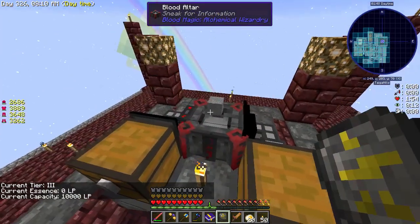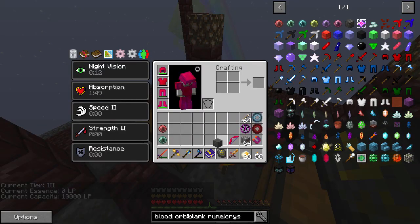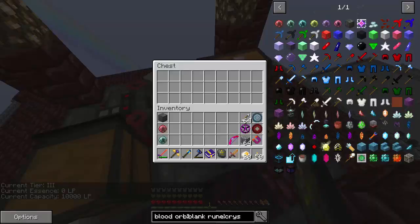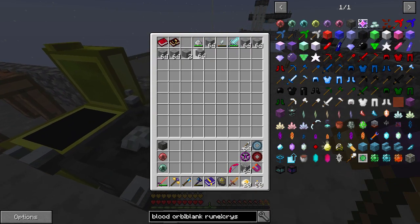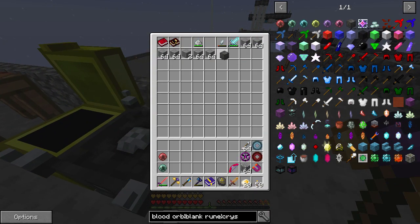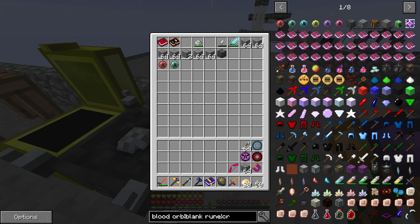What does that mean for us? Well, we can do some more stuff - I believe the capacity goes up a little bit. Is that all the slates that we have? That is all the slates I have. Wow, I actually made exactly enough. So one of the big things we can do is make the next tier blood orb.